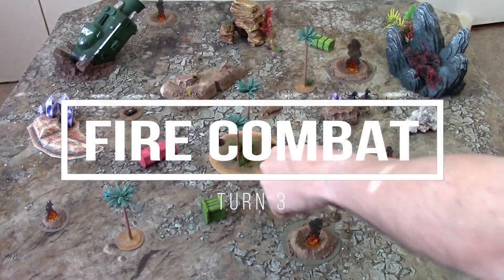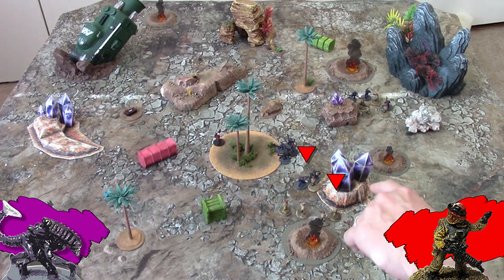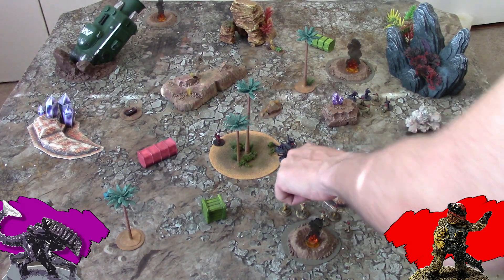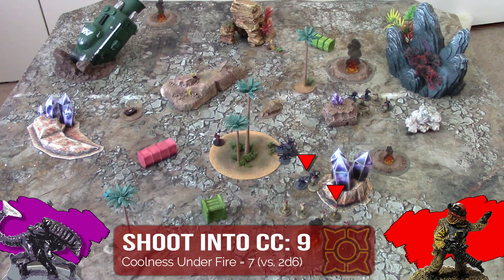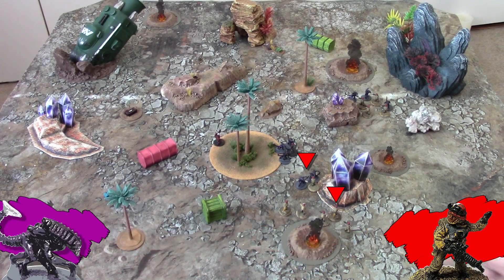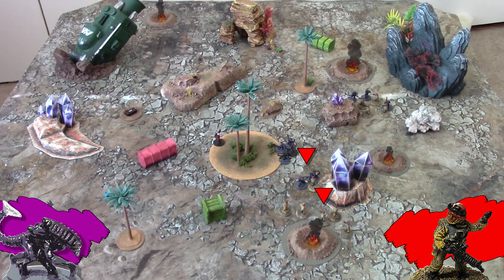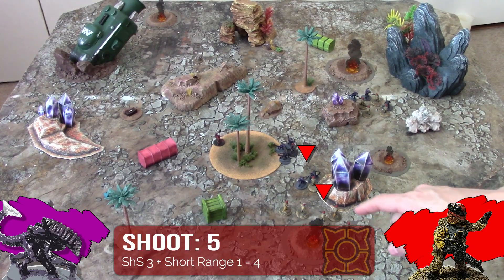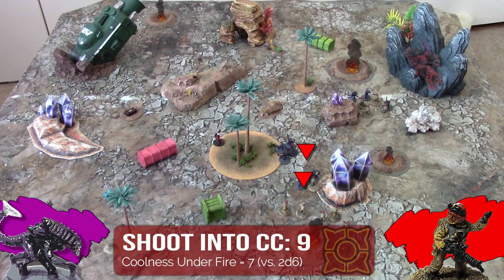The fire combat phase begins, and this militia will shoot at this swarm over here. It takes a Coolness Under Fire check to even try to fire into close combat, and you're just as likely to hit your own guys. But things are starting to look desperate, so here we go. This guy shoots first — Coolness Under Fire needs a 7 or less — now he won't do it, and his attack is lost. This guy attacks with his heavy slugger; he makes his Coolness Under Fire check but completely misses. The squad leader steps up to the plate, but he's not cool enough.